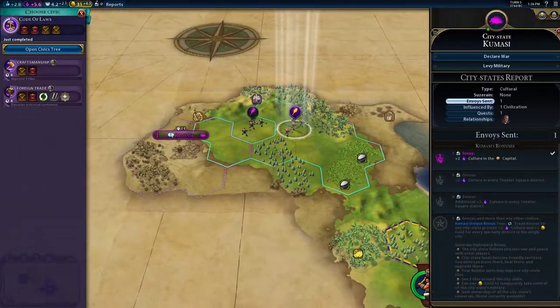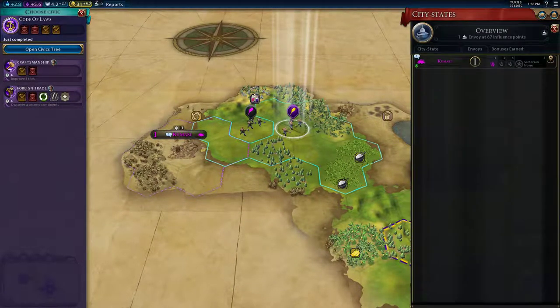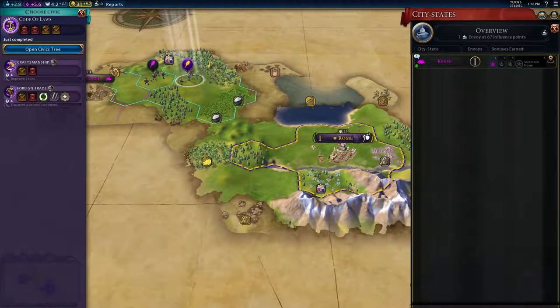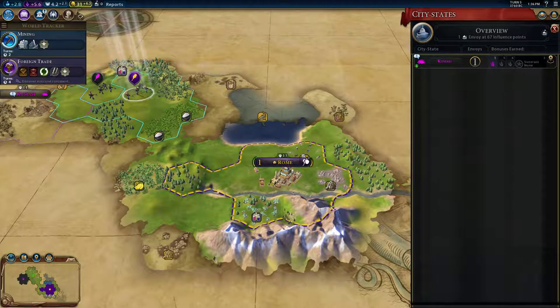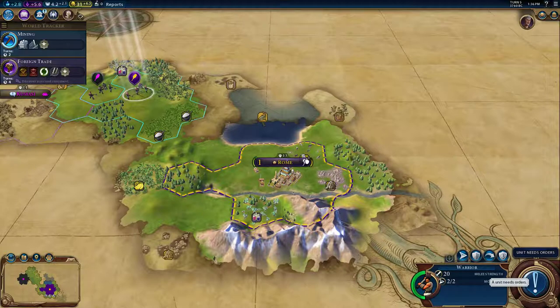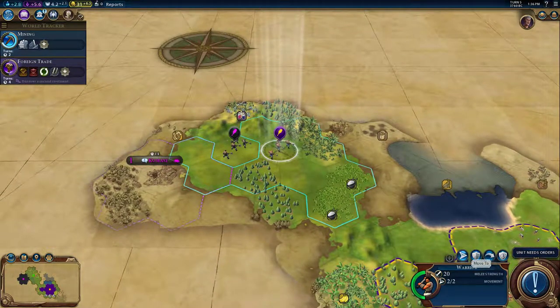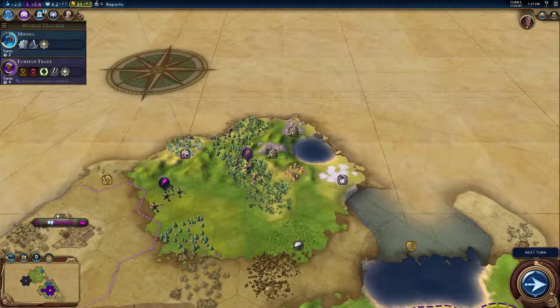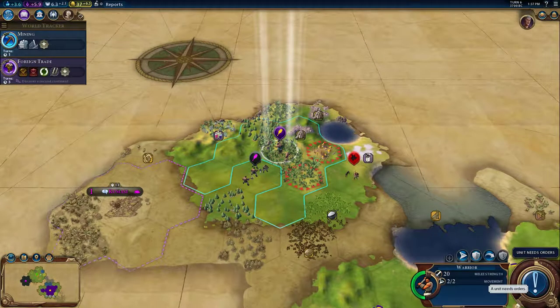I'll go for trade — just because they're right there. We can build or buy a trader. There are three different science researches you need to upgrade three of those. I'll choose stone right there. I may settle near here in the future; I like the stone and the salt. That lake may prove to be useful in the future.